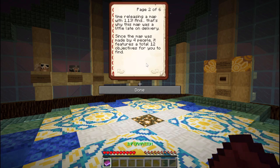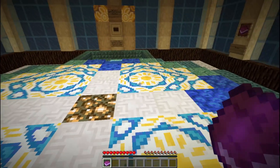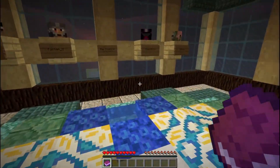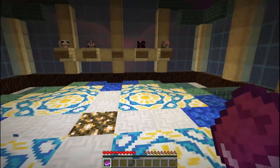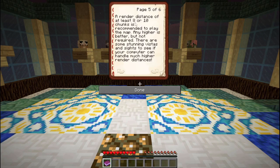Since this map was made by four people, it features a total of 12 objectives — probably three for each. Eventually in the map you will be asked to construct another portal; in order to ensure you end up in the correct area, they recommend you build the portal in the pre-marked area. Phantom natural spawns are not disabled in the map — sleeping is important for your health. The map is set to eternal twilight so natural and passive mobs can both spawn. A render distance of at least 8 to 10 chunks is recommended, and any higher is better but not required. There are some stunning vistas if your computer can handle higher render distances.